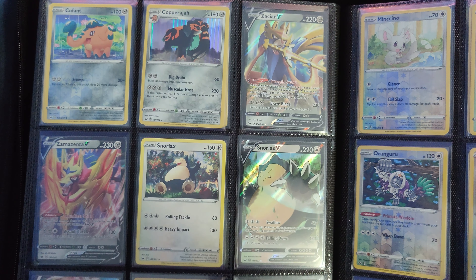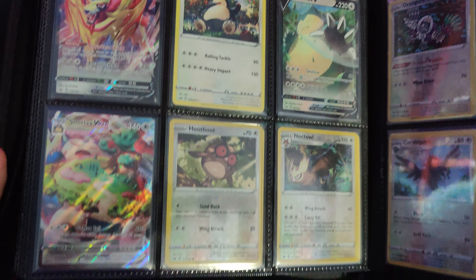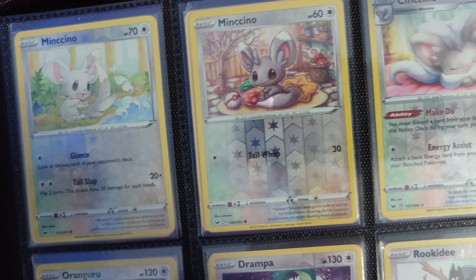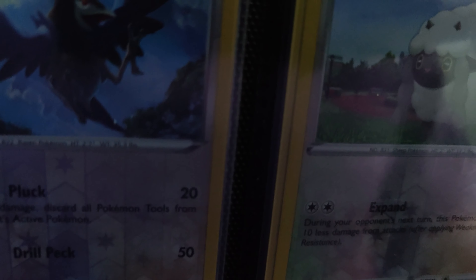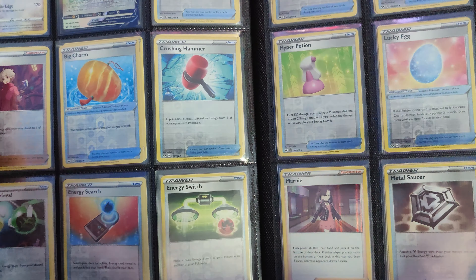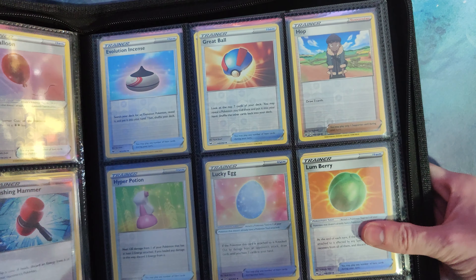Moving on to the Zacian and Zamazenta normal ultra rare versions — we'll show the full arts and golds later. Snorlax VMAX — such an amazing design. Whoever came up with that, just so sweet, especially when you use it in the video games. These arts are really adorable. The artist — I think it's Sao Sao or So So? I don't know how you say that, but I really like them. I kind of want to do a binder set of all their card arts. They're a fairly newer artist. Then we've got the Galarian Meowth and moving into the Trainers.